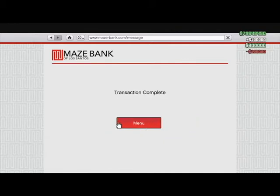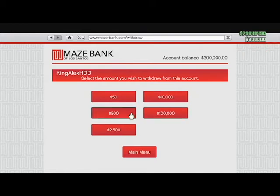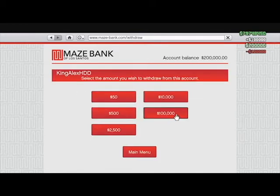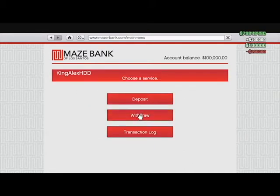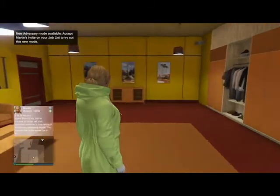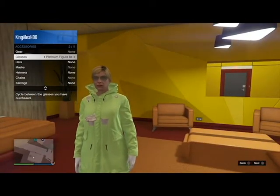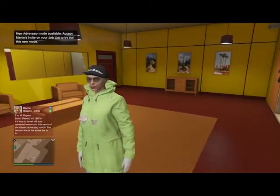You can only do this in increments of a hundred thousand, so just give me a moment. Withdraw one hundred thousand — transaction complete. Withdraw one hundred thousand — transaction complete. Withdraw one hundred thousand — transaction complete. And there we go, an easy five hundred thousand. Took a few minutes and now you're half a million dollars richer. Now all you've got to do is go into your menu, change something, and get the game to save again so it doesn't take away your money.